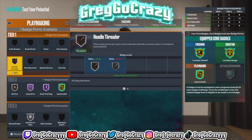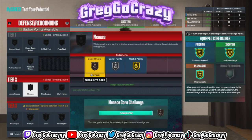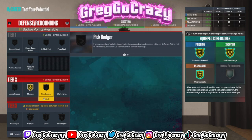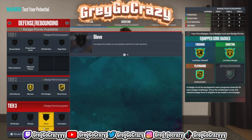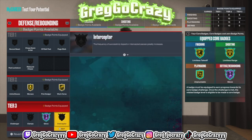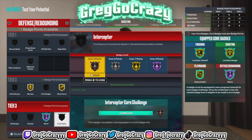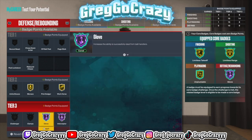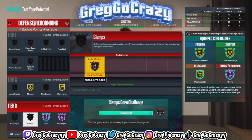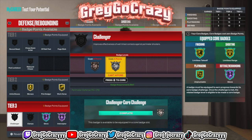You get silver handles for days. If you want, you can put your extra four badge points on finishing, or on playmaking to get clamp breaker — that's a good badge too. You get gold minions and gold workhorse. Hall of fame glove is really all you need. You're 6'1" — as long as you can rip the defender in front of you that's all that matters. You can still get hall of fame interceptor, so you don't really need challenger or clamps like that. That's it for the first build.